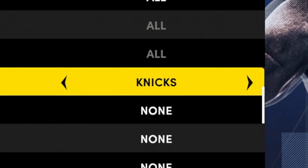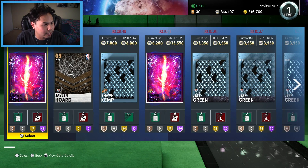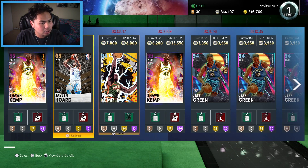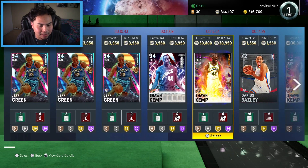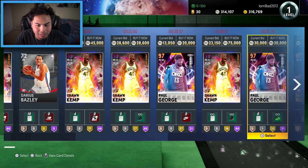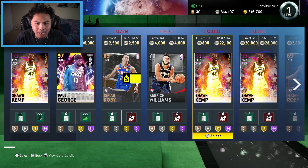Back on the dark matters and galaxy opals and then boom — an emerald. Bench power forward, we land the Thunder. There's Shawn Kemp — don't mind if I do! There's also a Paul George but only a Galaxy Opal. We're going with Shawn Kemp, we gotta go with Shawn Kemp.